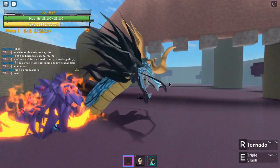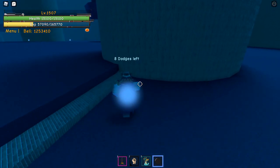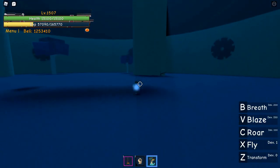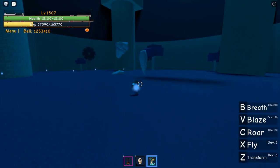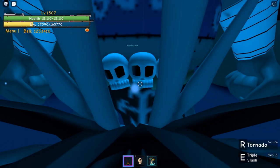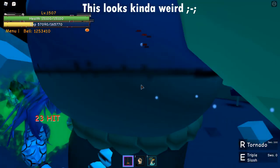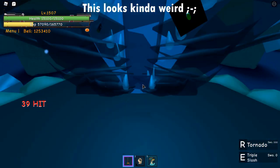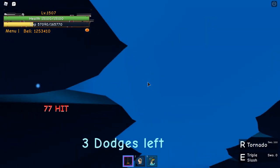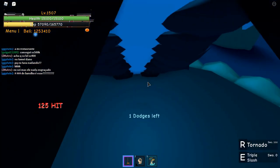Now I will show you how to defeat him fast — again you will need dragon fruit. Jump up to around the skulls, or a little under, then transform to dragon and swap to swords. Now you will be stuck mid-air and you do not have to worry about falling to the floor. At this point all you have to do is use the auto clicker and slice him. You can also use the sword skills — with this method he will be defeated in less than 2 minutes.